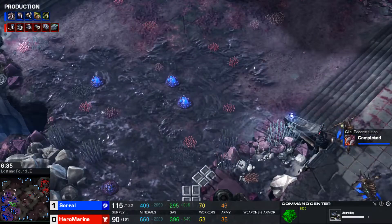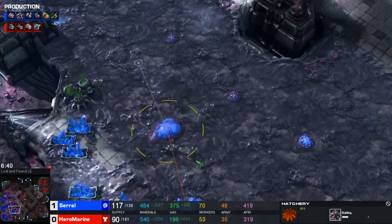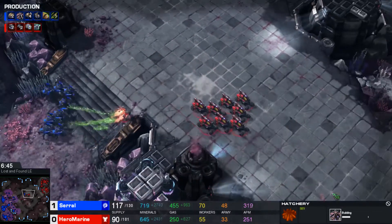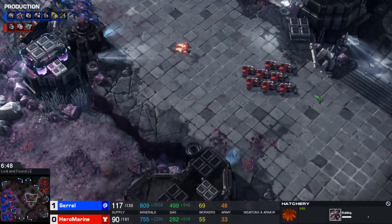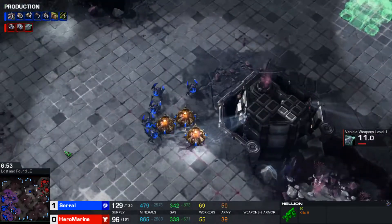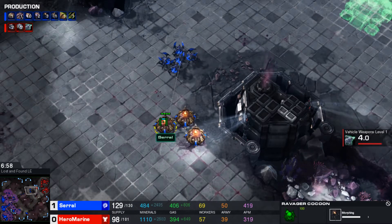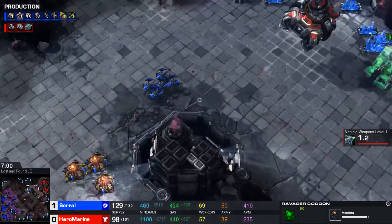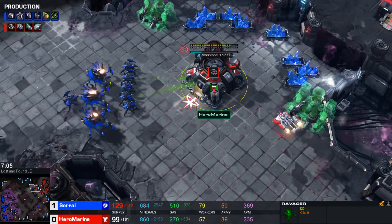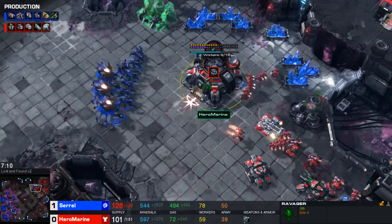Hero Marine has a mech-based army and is getting his third base up and running. It's very interesting that he decided to do this. Meanwhile, Serral has his fourth base up and coming. There is an engagement between Roaches and Hellions — Roaches are very good against Hellions, they can take a lot of hits. Ravagers are going to be morphed in once again for Serral, and the Roaches are going to try to do some damage to this third base expansion.